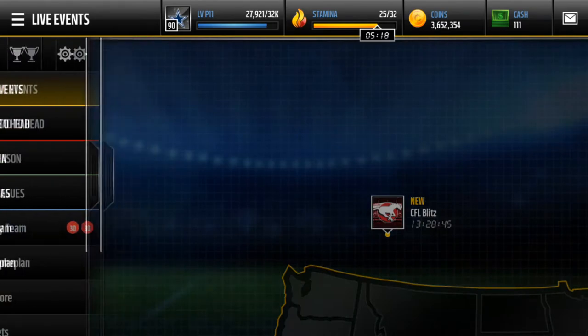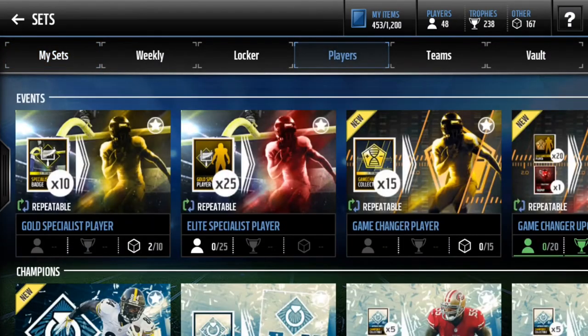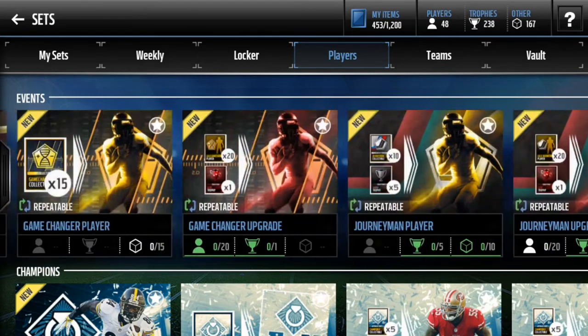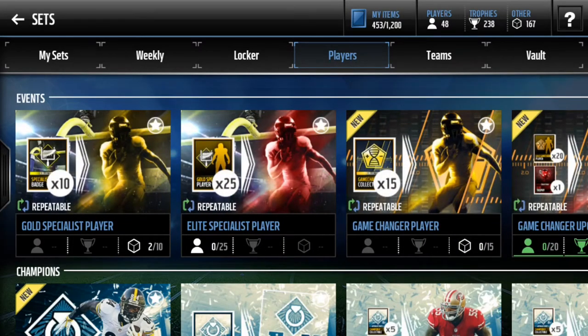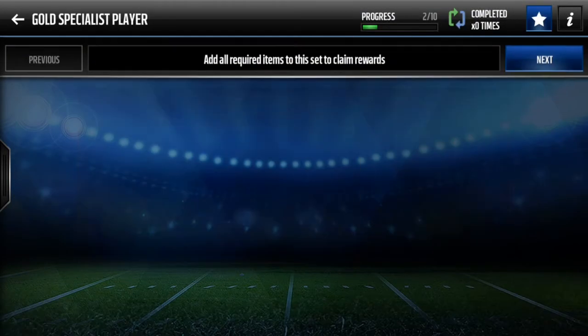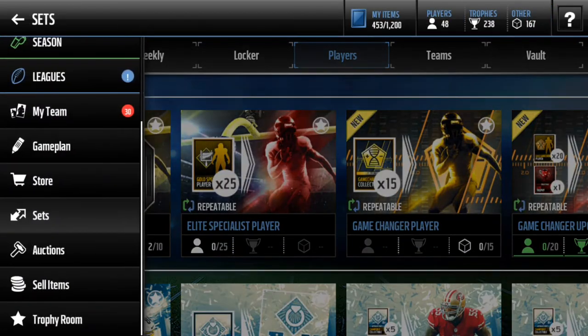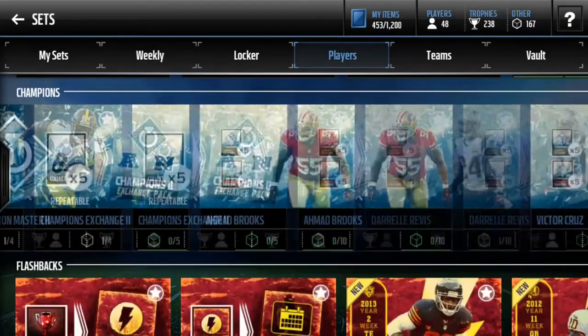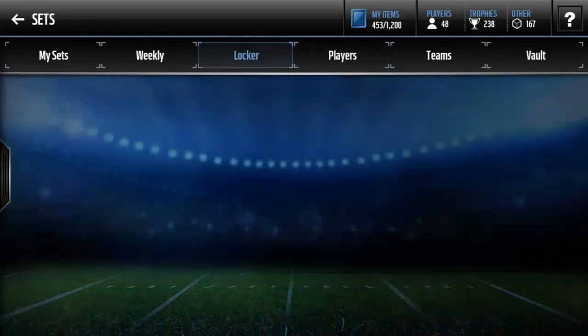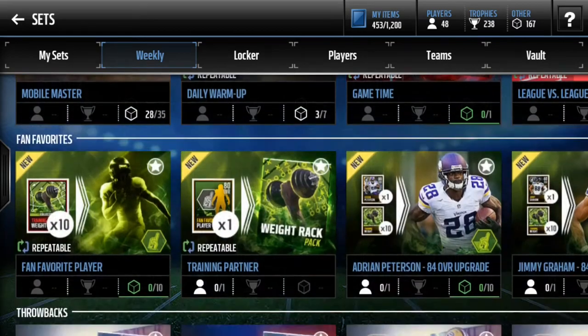I'm just going to talk about the realistic stuff. Another live event I would suggest is the Game Changers — Specialist, Game Changers, Journeymans, whatever — because the gold ones sell for like 10k. But I would not recommend upgrading to the Elite ones, because unless you pull the best pull, you're not going to make any profit. The Specialist players go for like 10k each, but to get the Elite you're going to have to spend 25k, so that's about 250k worth. And the Elite Specialist player, unless you pull the 93s, you're going to pull like a 90 overall that's worth like 40k. Same with the Champions — you don't make coins, but you get good players.